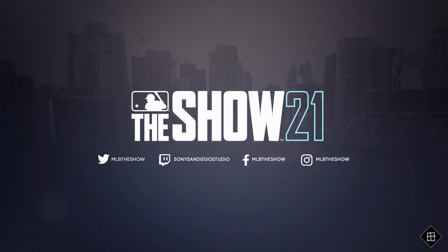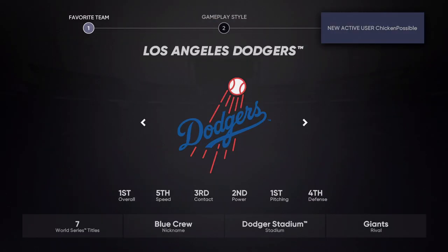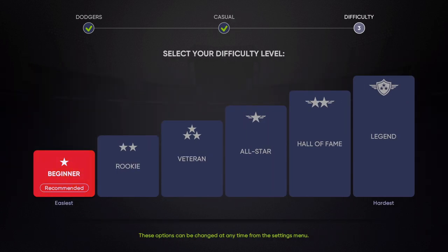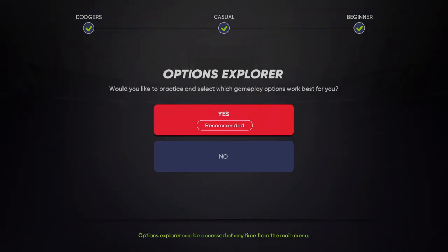So let's go ahead and open up The Show 21. You'll just press the A button to get started a few times as we page through these different screens. You can choose the casual difficulty beginner — I left the dynamic difficulty on, it doesn't really matter — and then I went to No on Options Explorer.